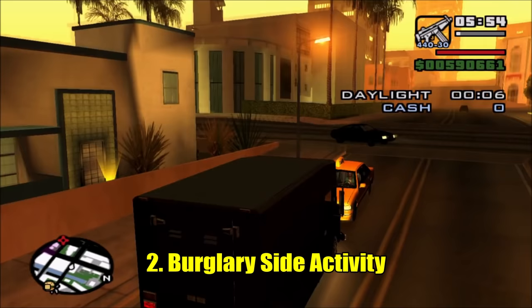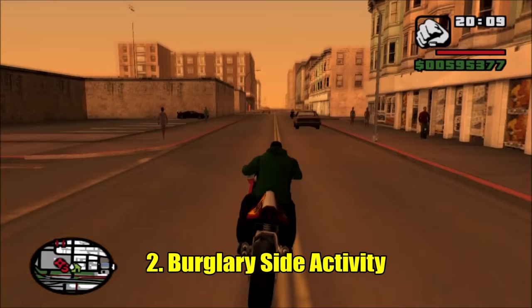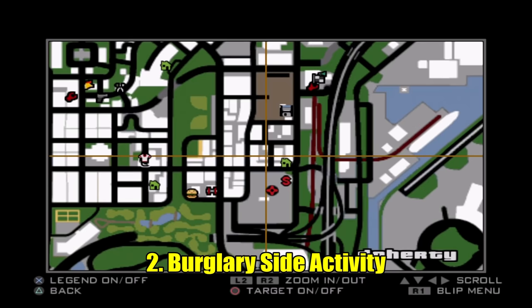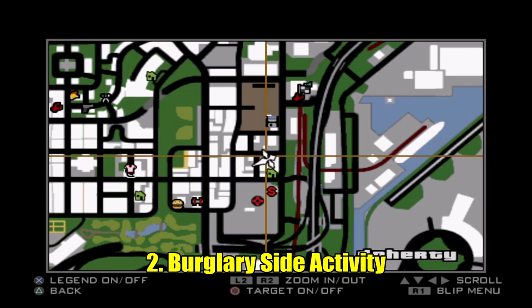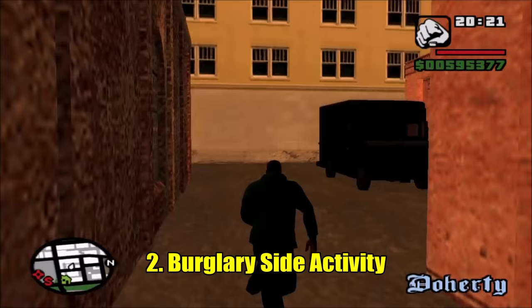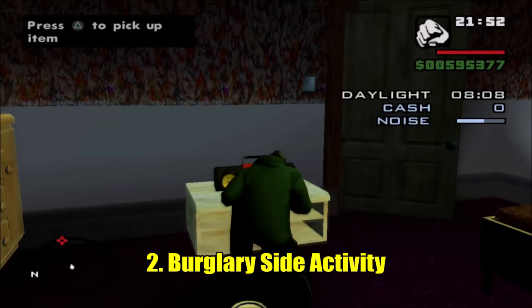Now let's move on to San Fierro, because these burglary vans exist in all three major cities. The San Fierro one is right behind a building in Doherty — the same neighborhood where your garage is. Get in at the exact same time between 20:00 and 6:00, drive around San Fierro, break into homes — and that's that for San Fierro.